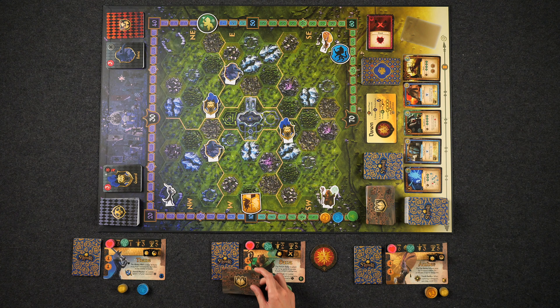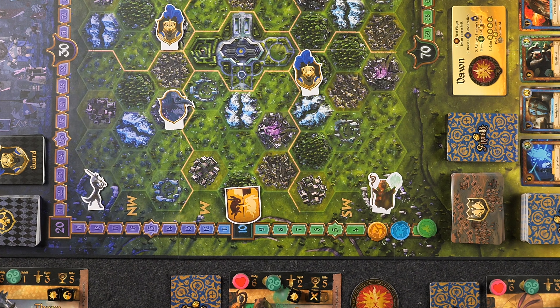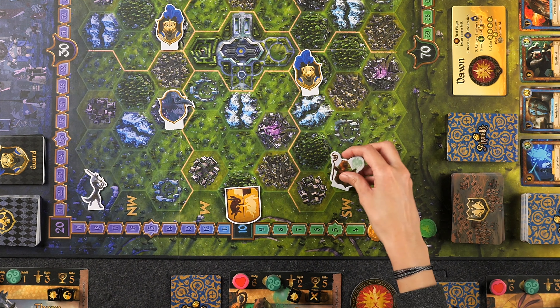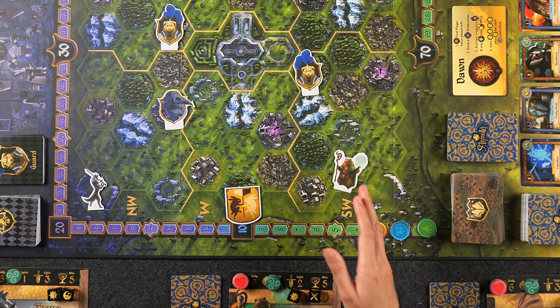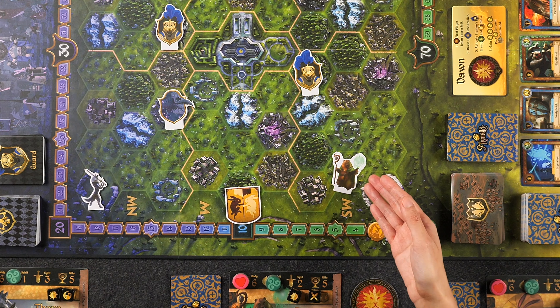In order to complete your quest, you'll need to move around the map. On your turn, you always start with three moves, though you may play additional cards from your hand that grant you extra moves. Each time you spend a move, you'll move your hero to an adjacent tile and resolve everything in that space — this includes fighting any creatures that are there, possibly encountering peril tokens, and resolving any terrain effects.